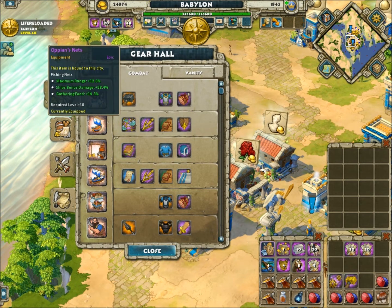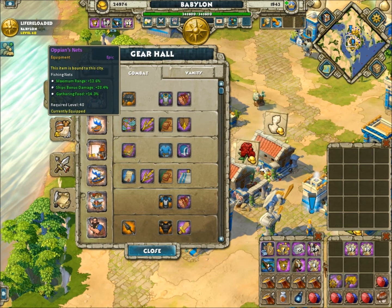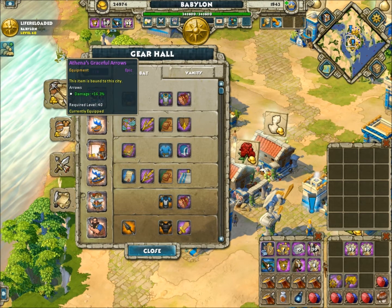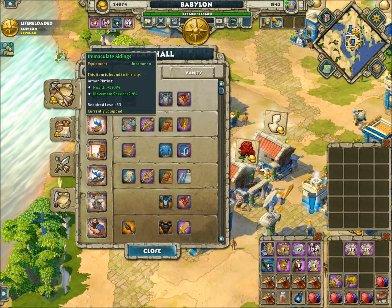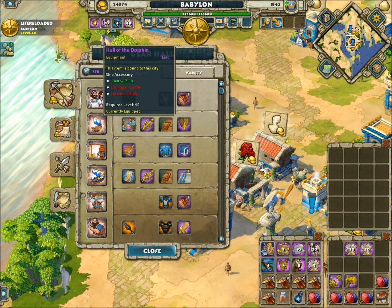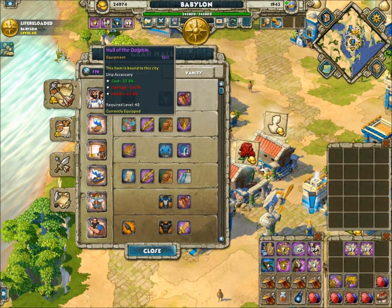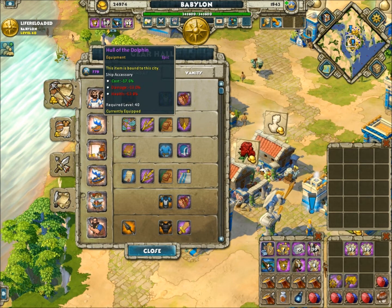When it comes to fishing ships, pretty much anything with a high gathering speed. This isn't the best, but it's good enough for me. I'd rather have Hades arrows here, but for now Athena's will do the job. Of course, the hull for speed, and you really want the hollow dolphin on all your fishing ships because they're not meant to have high health or high damage — you want them cheaper.